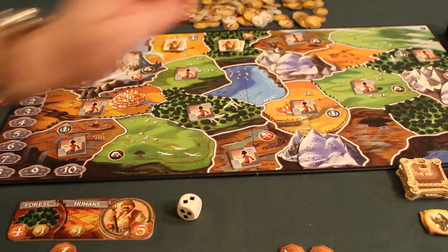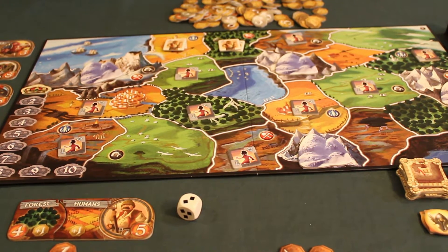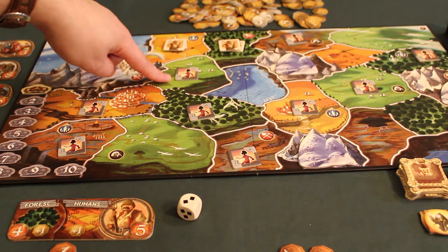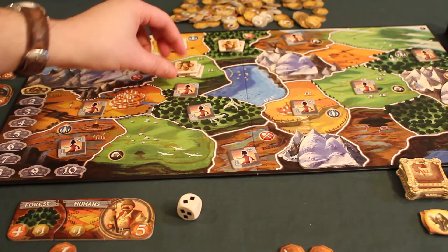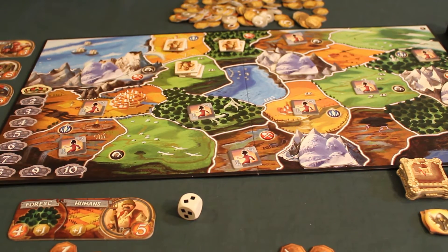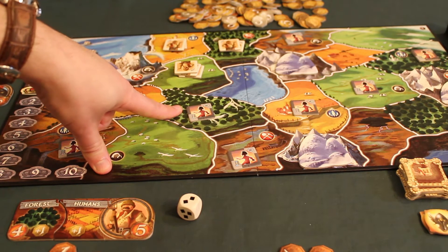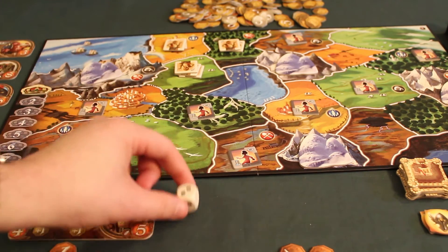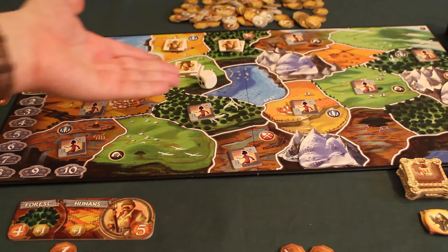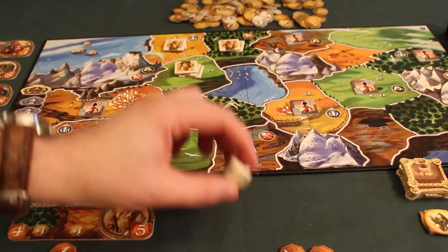Subsequent conquests must be on territories adjacent to ones already controlled. If a territory already has 1 token in it, it costs 2+1 = 3 tokens to take. When I have only 2 tokens left and need 3 to take a territory, I have the right to roll the reinforcement die — but I rolled a 0, which is not enough. My conquests are then finished. The die can only be used on the last conquest, and there must be tokens remaining to benefit from the reinforcement die.